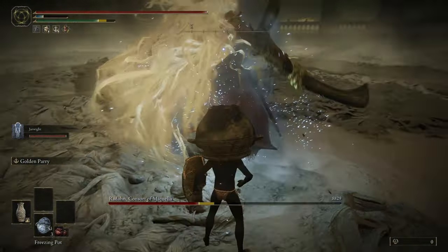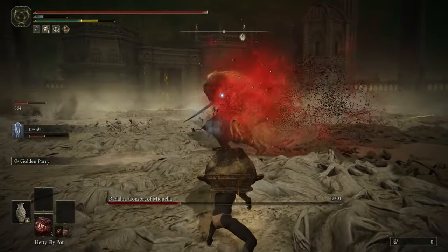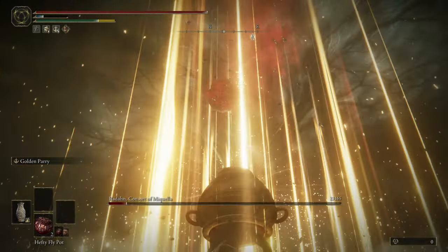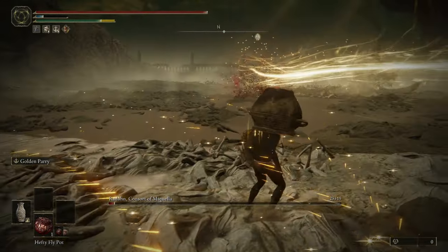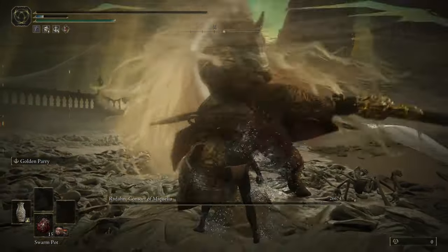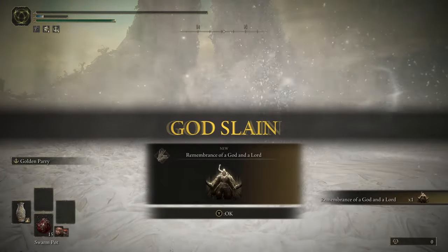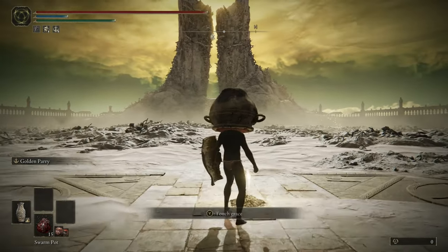Similar to the first phase the focus is freezing first and then switching to bleed. Two hefty fly pots did insane damage. When he goes up for the meteor attack Radahn is still taking tick damage. I chuck a couple fly pots from downtown when he nukes my summon. I wish I had thrown a furnace pot instead for a cool finish. Bleed doesn't proc and I end up messing up my rolls. But I wasn't going out alone. Not the flashy finish I was hoping for, but at least it was still kind of cool having us die together in frame.